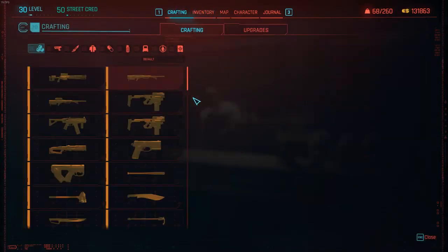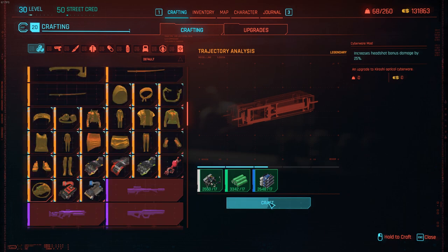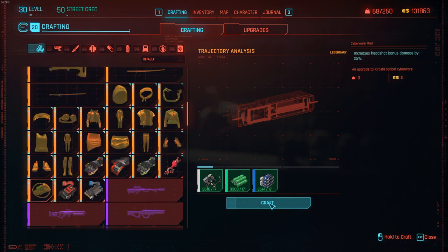All I do is sit here and craft — you can craft for five minutes, ten minutes, ten hours, it really doesn't matter. Get as many as you want. The reason I prefer this over weapons is that it doesn't increase your carry weight, so you can craft a thousand of these and it won't lower your carry weight. That way, whenever I go buy cyberware or anything in the game, I can get my money back from the vendor just by selling them the Trajectory Analysis.